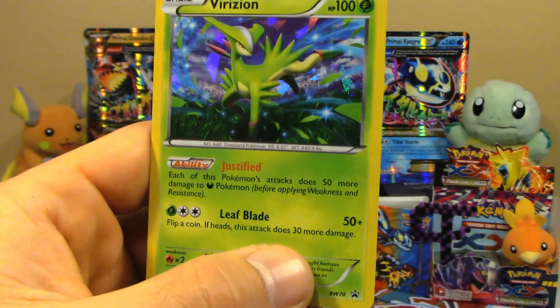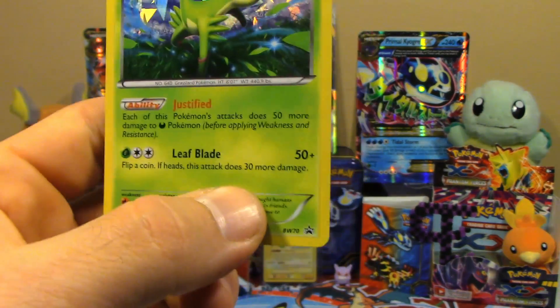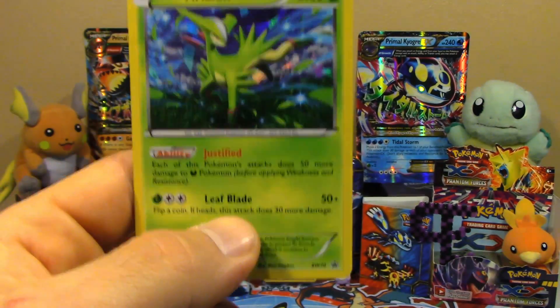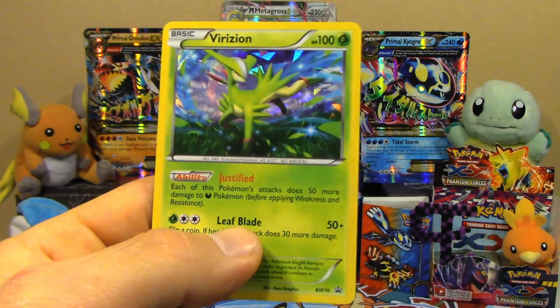Well, maybe it's a tech card right now, but we'll see. Got Leaf Blade here — 50 plus, and if you flip a coin, does 30 more damage if it lands on heads. There's that Virizion there, the Shattered Hollow.